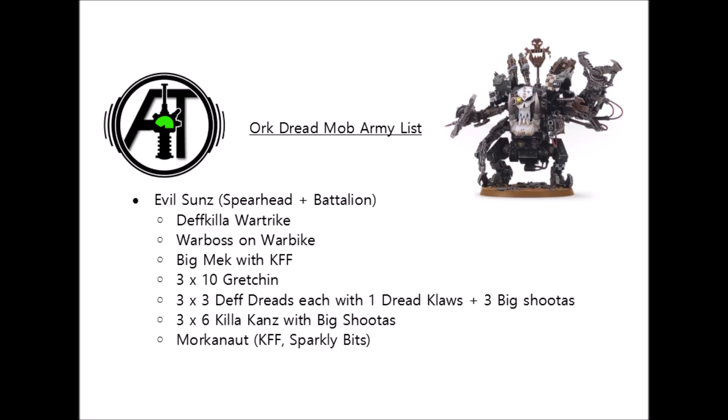The kans are mainly supported by the Deffkilla Wartrike and the Warboss on Warbike, who are both pretty essential to keeping the kans around. The Warboss will use his Breakin' Heads ability to stop the kans running away, just chipping off a few mortal wounds to keep them in line. The Deffkilla Wartrike provides advance and charge to all units — killer kans or Death Dreads — really increasing threat range, with kans averaging around 16-17 inch charges and Death Dreads around 20 inches, thanks to the Evil Sunz detachment's plus 1 to move, advance and charge.